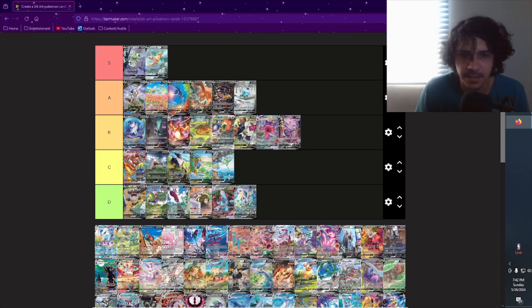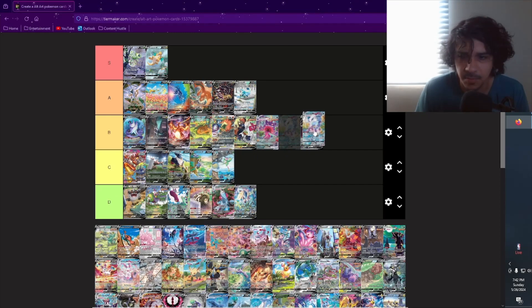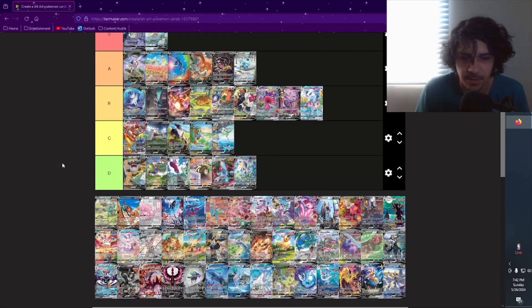Glaceon VMax — I actually like this one a little bit less than the Glaceon V. You have a bunch of different cameo Pokémon which is cool — Pikachu etc. — but I'm gonna put it as B. I can tell B is gonna be our most popular category here.